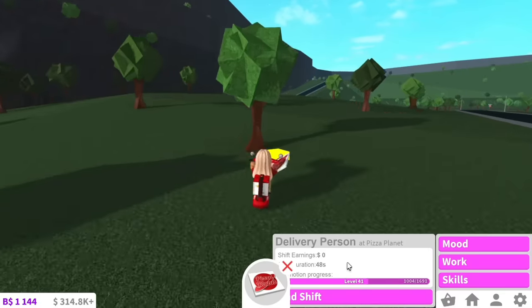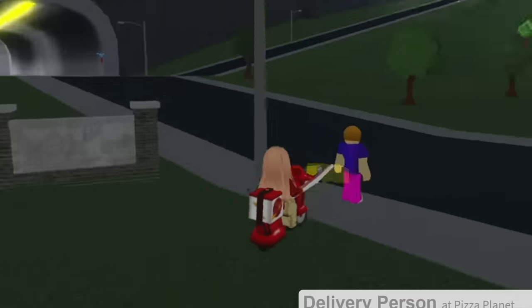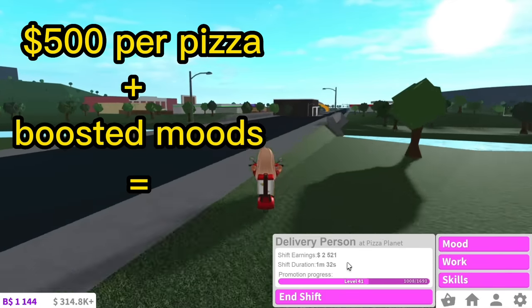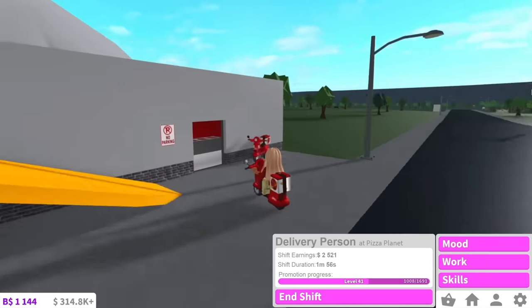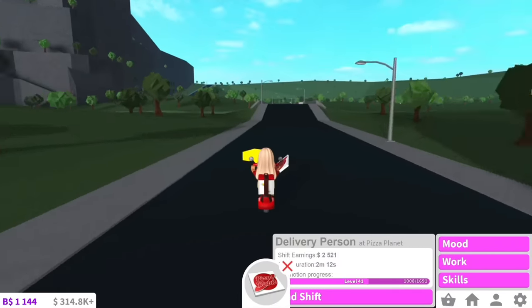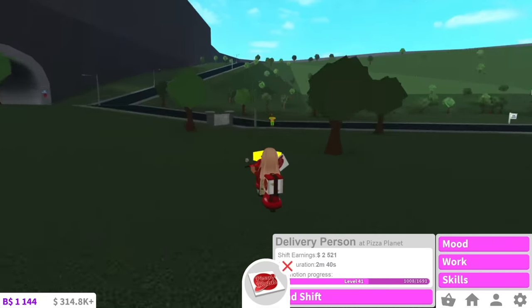Essentially what boosting your moods does is, if your moods are at 100%, every time you deliver a pizza you will get 50% more than what you originally get. So if you get, let's say $500 a pizza, if all your moods are boosted to 100%, you'll get like $1,000 per pizza. A lot of people don't want to do this because it takes time and effort, but it literally takes like one minute out of your shift, and in the long run you end up making so much more money. So ultimately, setting up a mood station and boosting your moods will result in getting more money.